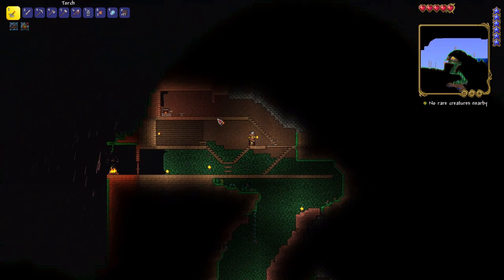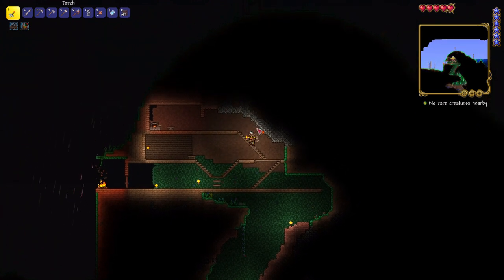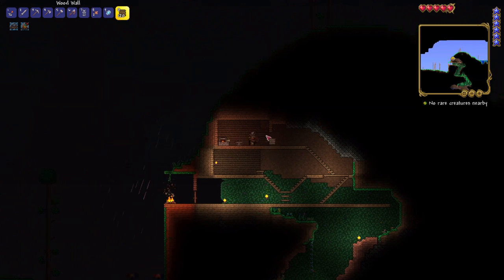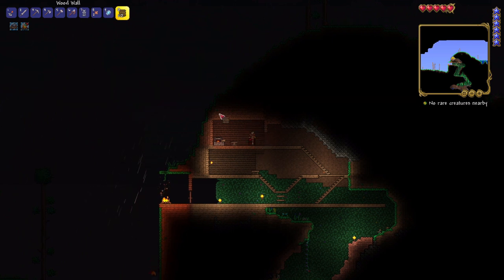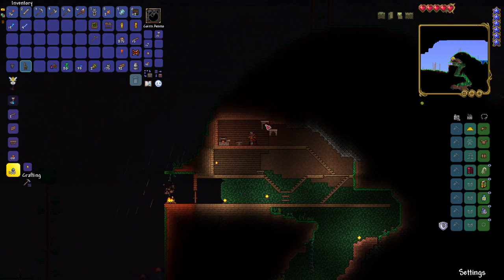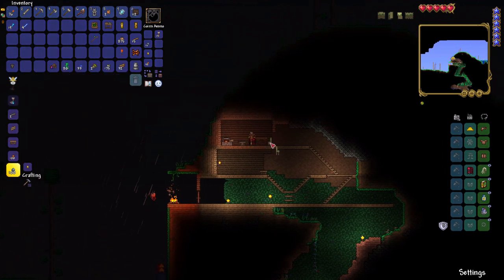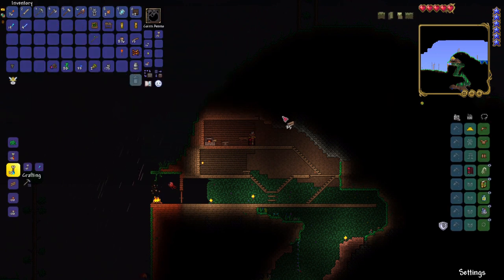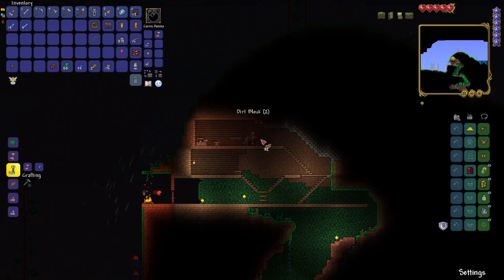Let me finish placing the walls and then put down the table and chair. I also need a source of light. I found my table and I want to place it a bit far - it looks a bit cramped so I'm going to move the wall over. There's an eye out at the front but I don't have to mind him.